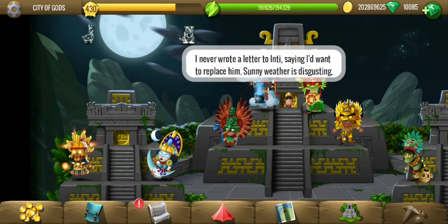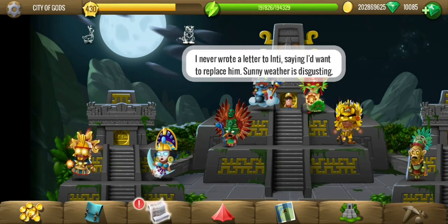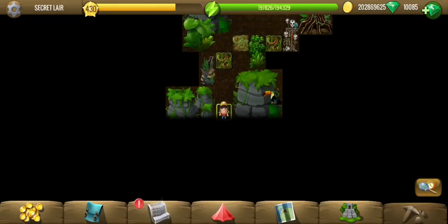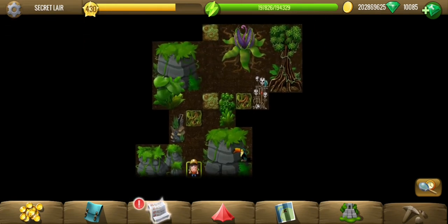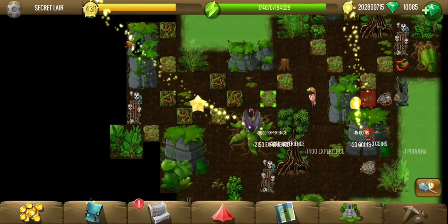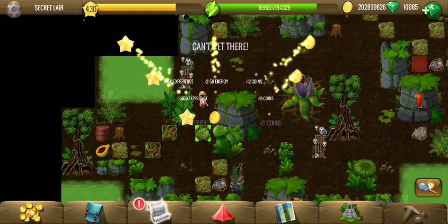I'll be checking out each of the gods one by one. Talaloc stumbled upon a weird place in the middle of nowhere, so this might be the place where we can find out who the thief might be. Talaloc has helped with the coordinates of the place, which is the Secret Lair. Now we have to find clues to reveal the identity of the thief. So let's start.